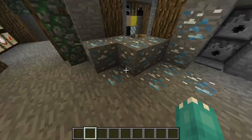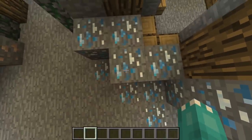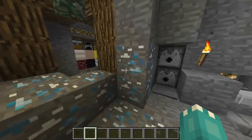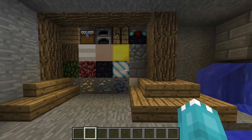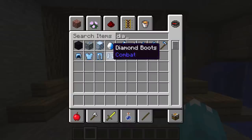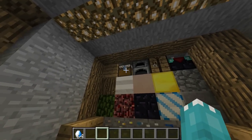Looking at the diamond ore, there's a theme running through — really beautiful, kind of iridescent white, with darks, lights, whites, turquoise, and dark blues. They actually look more like diamonds than the default does. None of the other ores have been changed. The diamond block also has a really nice look, and the diamond item itself has a cool half-and-half appearance.